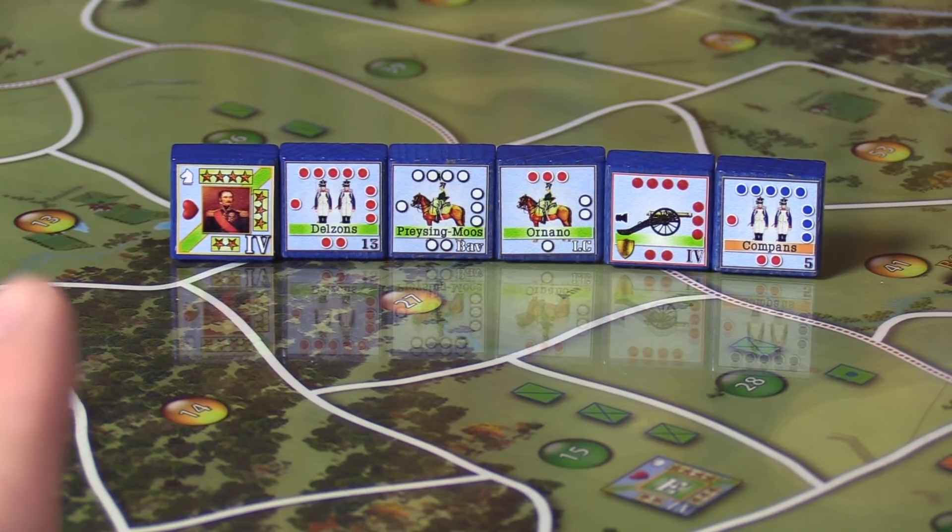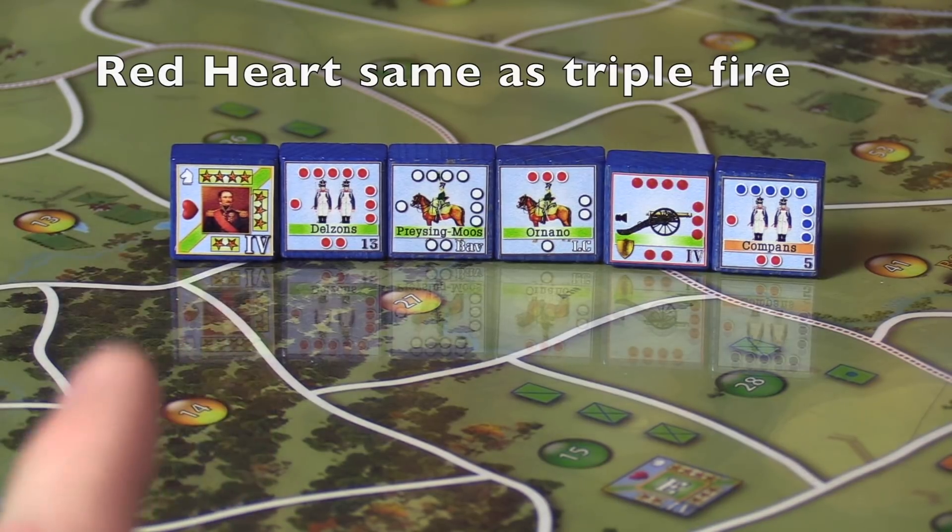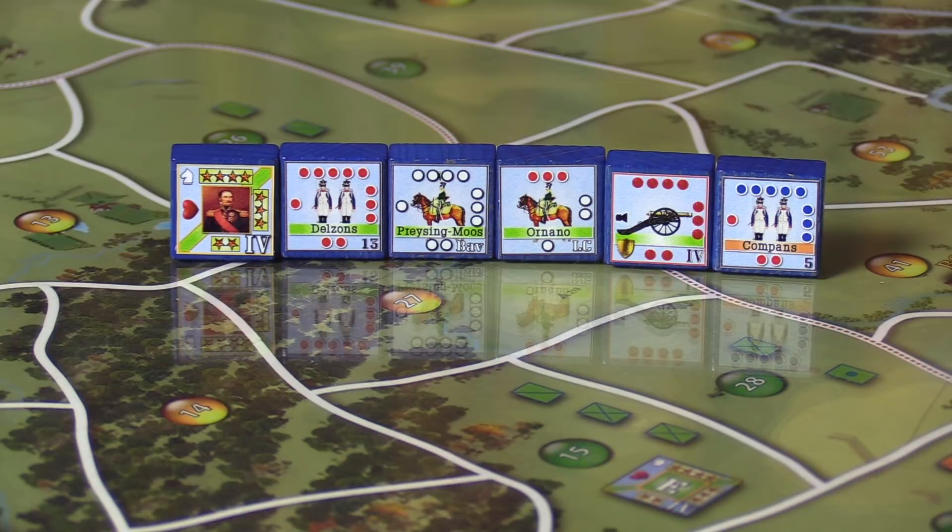Into the pips: the stars show when a commander can give their command action — you rotate it as they use those actions. A unit next to him might be infantry with five red pips. Five means he rolls five dice in battle. Red means triple fire. If you have a black pip it's single fire — you only hit on a six. White pip is double fire — you hit on a five or six. Red is triple fire — four, five, or six. Green or blue is quadruple fire — you hit on threes, fours, fives, and sixes.